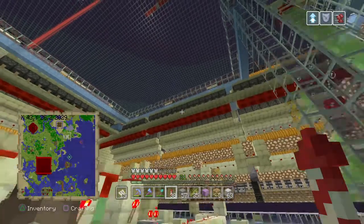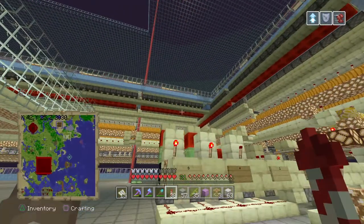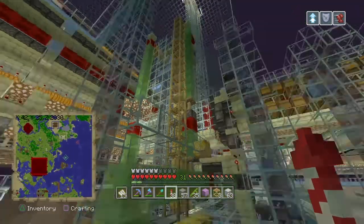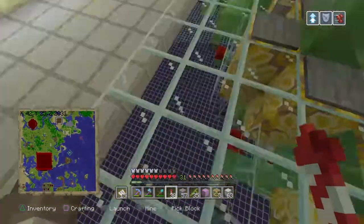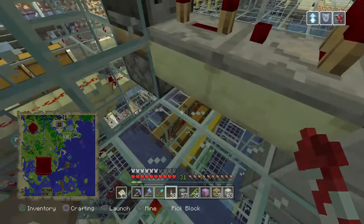Another thing: we also need to fill up those empty shulker boxes up top there. All these units don't have a huge supply — only a dispenser full and a hopper full. So in order for the whole thing to keep going, we have a shulker box storage facility down below.